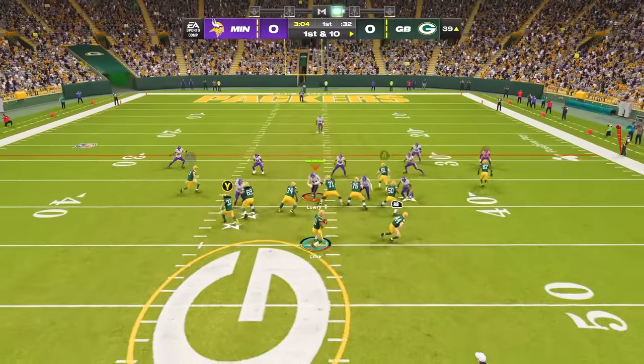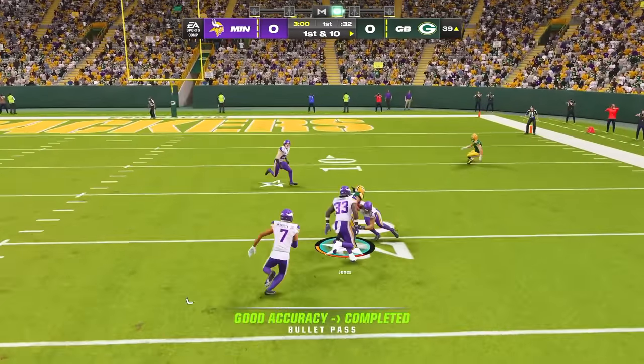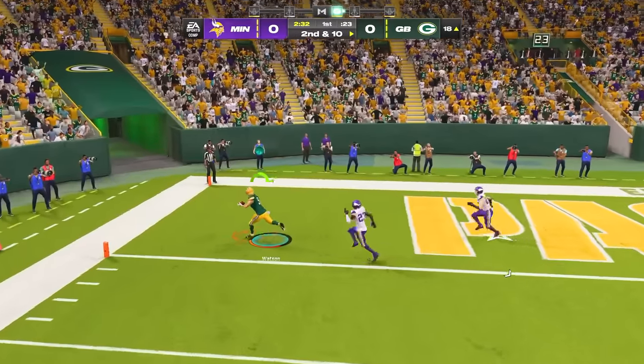Against man coverage, look for your running back on the option route, which should get excellent separation against a linebacker. Or you can look at your receiver on the C route, and once he makes his break, just pass lead him outside for the easy completion.